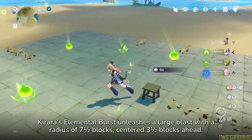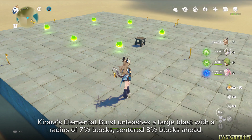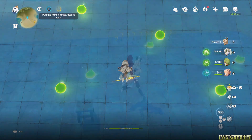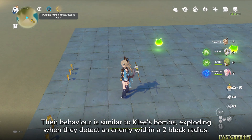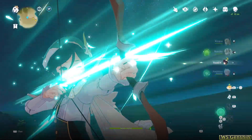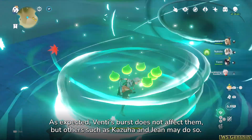Part 4: GHS-01 Explosive. Carrara's elemental burst unleashes a large blast with a radius of 7.5 blocks, centred 3.5 blocks ahead. As it explodes, it produces 6 to 10 cat-shaped bombs depending on the first constellation. Their behaviour is similar to Klee's bombs, exploding when they detect an enemy within a 2-block radius. The blast itself is slightly larger with a radius of 2.5 blocks. As expected, Venti's burst does not affect them, but others such as Kazuha and Jean may do so.